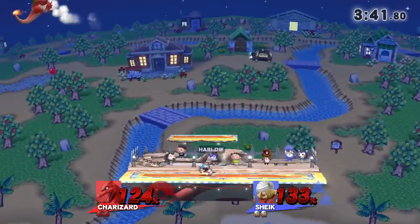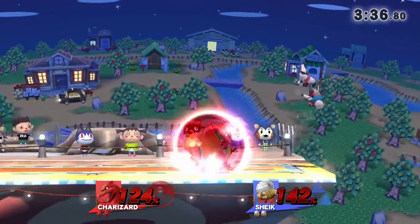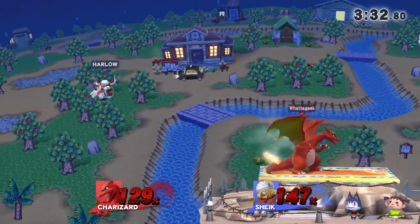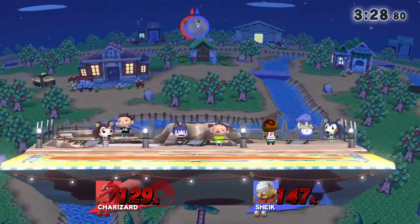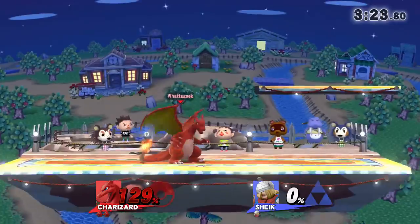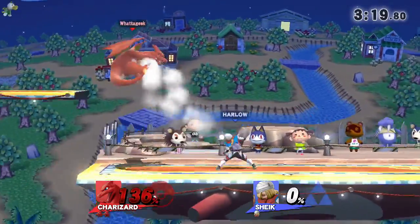Oh wow — that was an extended hitbox from the balloon there. Both players want to grab, especially Charizard. Sheik could get the fair and do some damage too. That's a kill — what happened there? Something pushed him out of his up smash. Only one of his up smashes hit him — interesting.